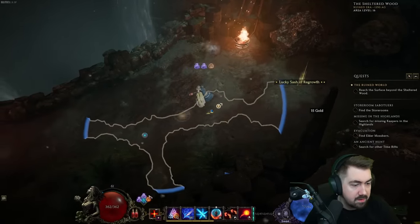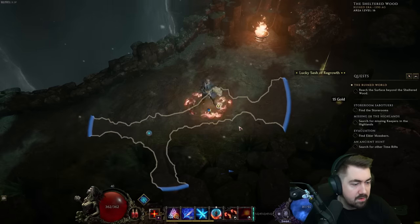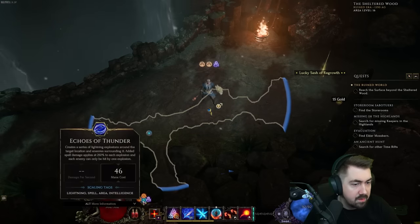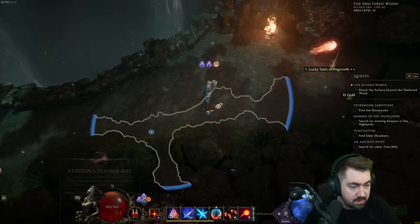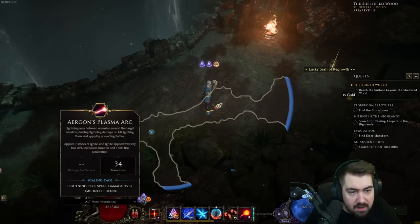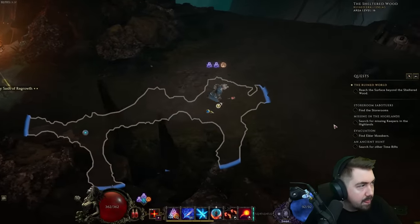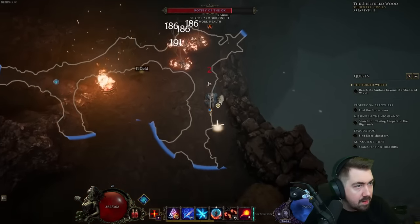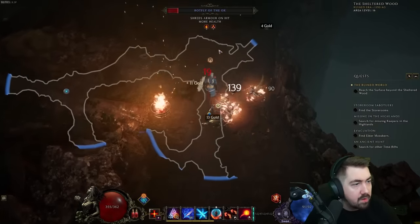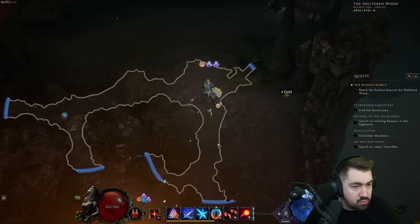Lightning, Lightning, Fire — lightning arcs between enemies at the target location dealing lightning damage. Alright, let's find one enemy. Cool. Lightning, Lightning — Storm Star.